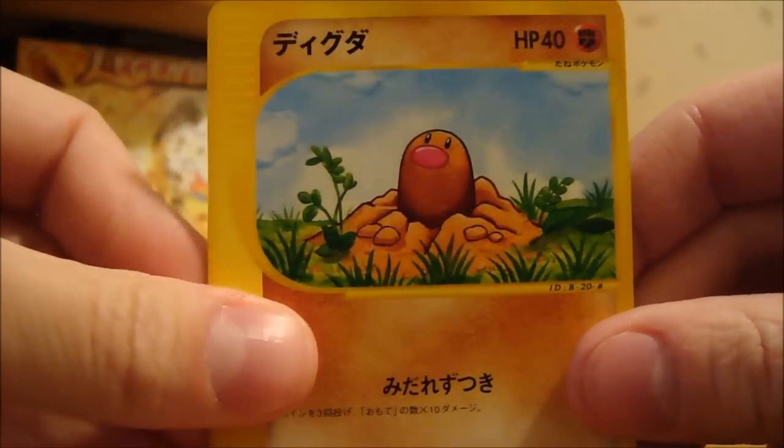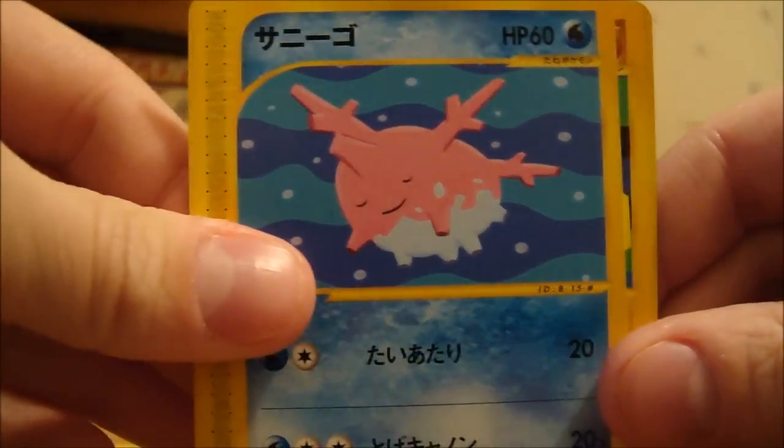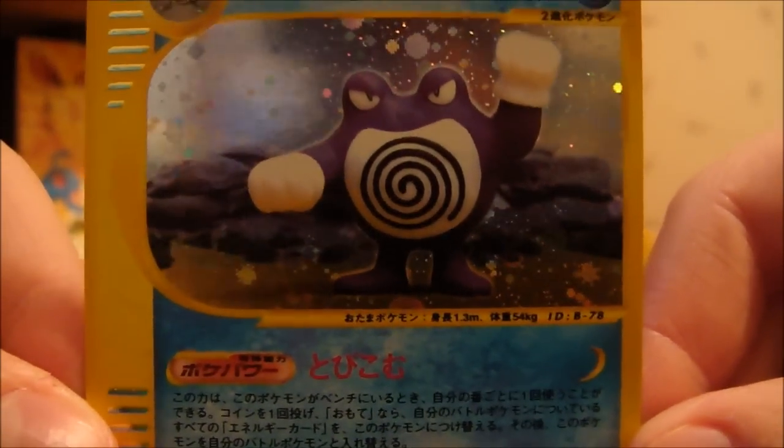We have a Diglett, Caterpie, Corsola, Pupitar, and a Poliwrath holo. Nice — very cool looking.